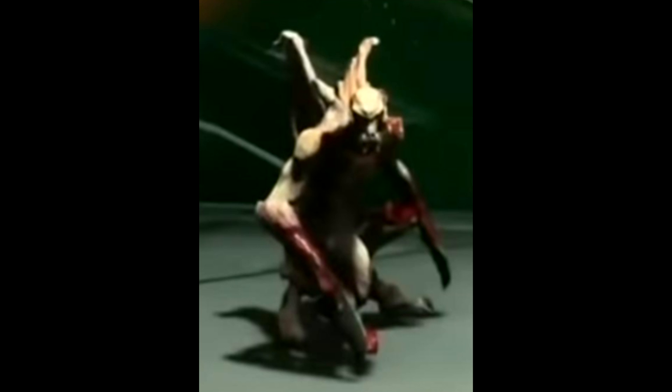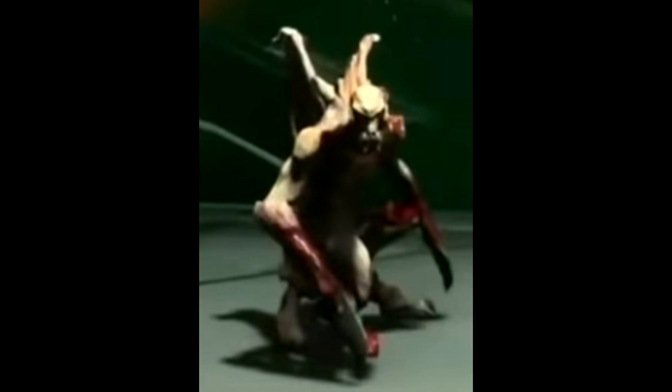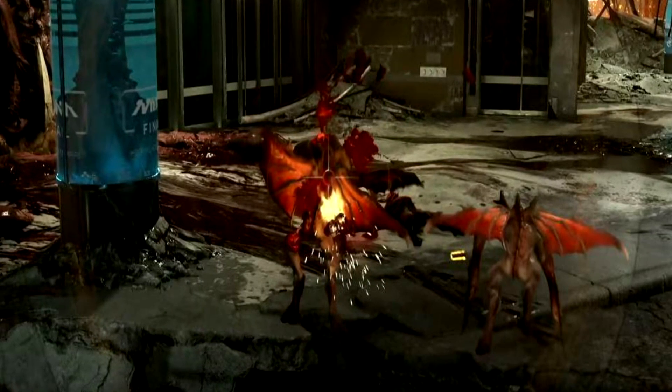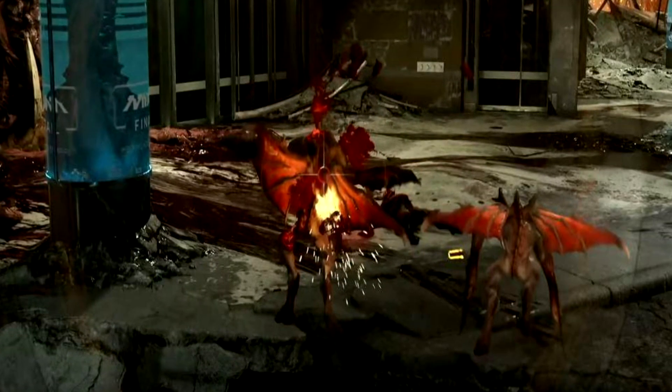The Gargoyle — called the Harpy Demon or Flying Demon by fans before the Google Stadia footage was released — is a new monster newly introduced in Doom Eternal. Little of it was seen in the QuakeCon gameplay footage, but what is known is that it can flutter in the air and then land for terrestrial combat.